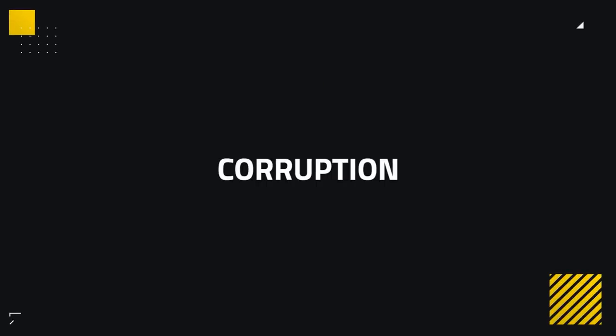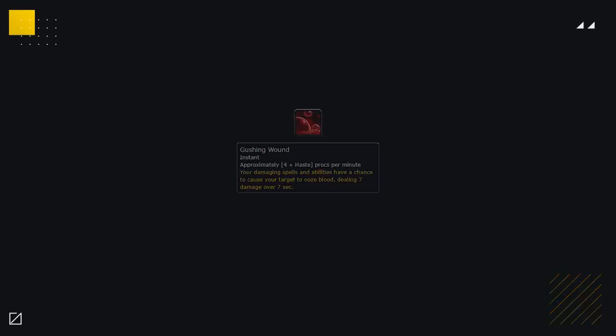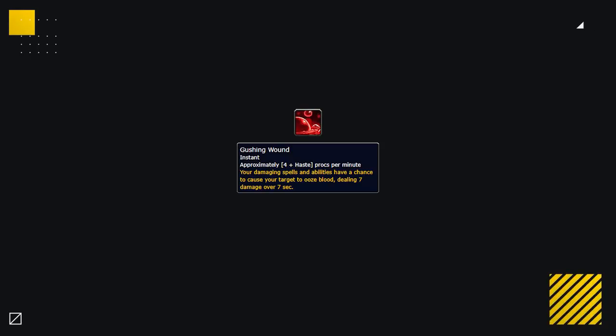Up next we've got everybody's favourite new addition to the game — Corruption. There is one Corruption that reigns supreme above all others when it comes to damage, and that's of course Gushing Wound. For just 15 Corruption, it has the potential to do almost as much damage as 75 Corruption worth of Infinite Stars. Gushing Wound is hands down your best by far.